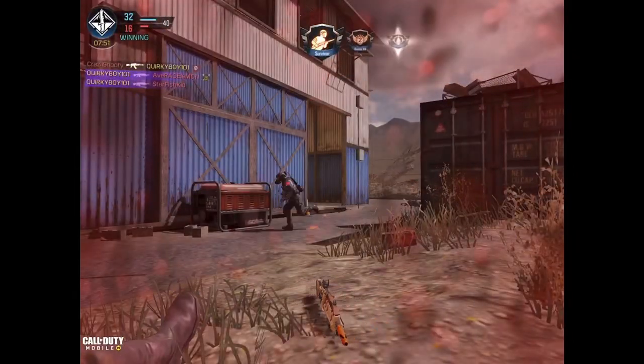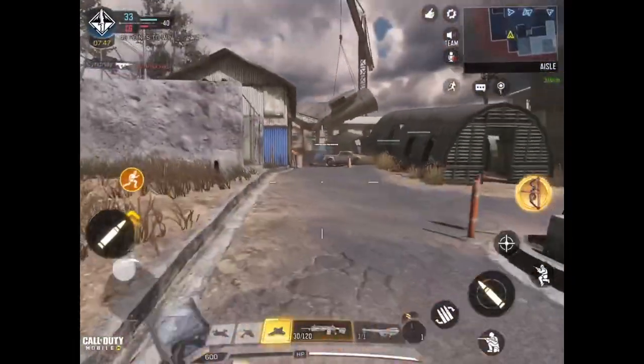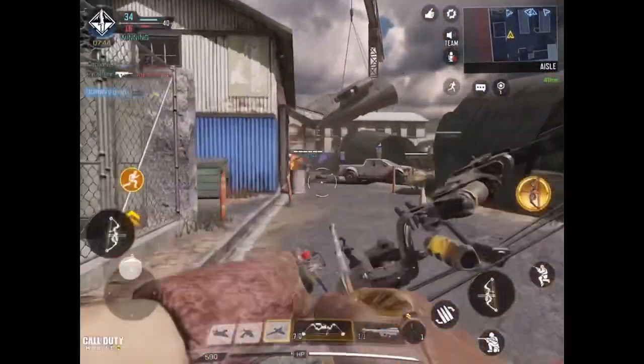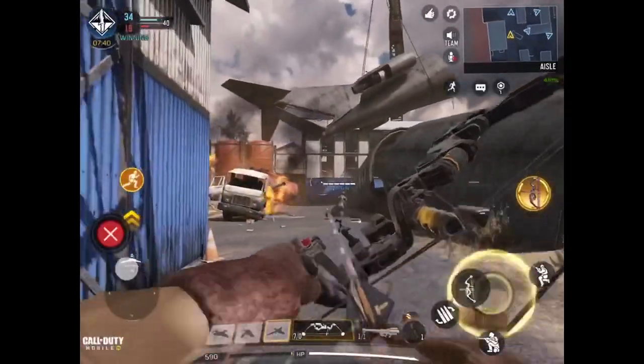As you can see, I have the Counter UAV equipped below. You just need to click on that Counter UAV and you'll get it — that is the basic step.